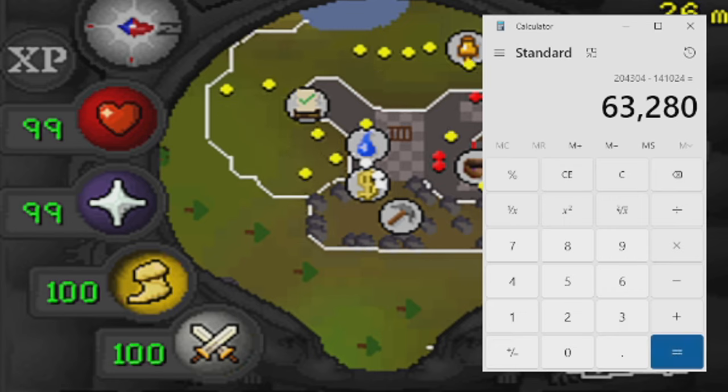I feel like I probably should have got a lot more back than just 113 coins profit per orb. It just all depends on when you're doing this method.